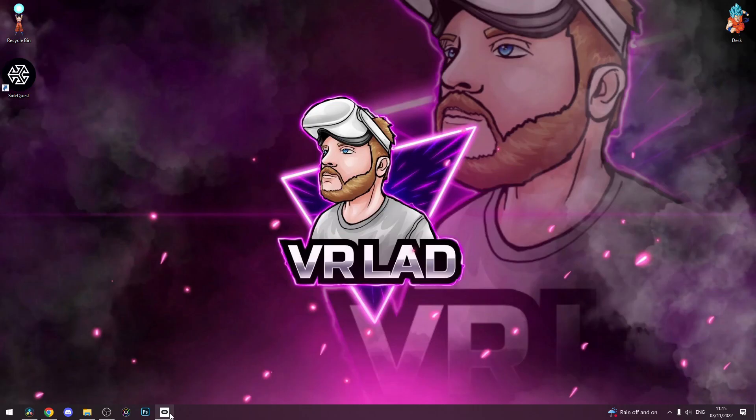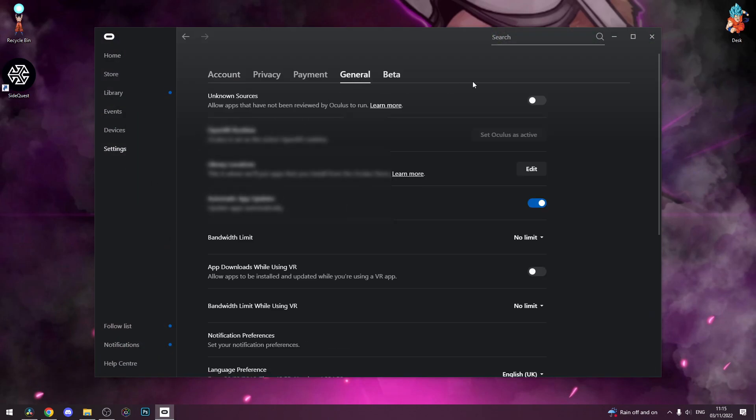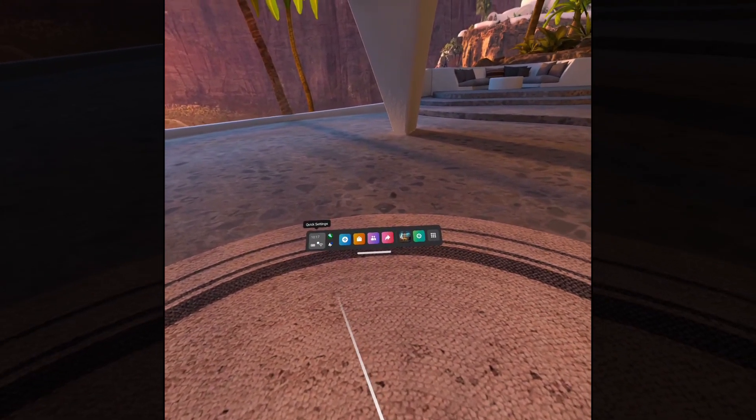Next, head over to your Oculus app, click Settings, then General, and turn on the Unknown Sources tab. Keeping your Oculus app open on your PC, put on your headset and head over to the Quick Actions panel on the left.